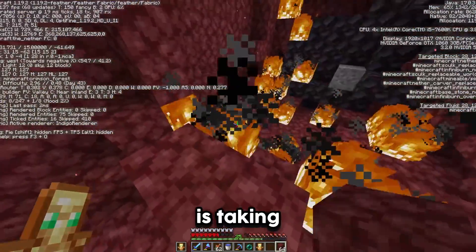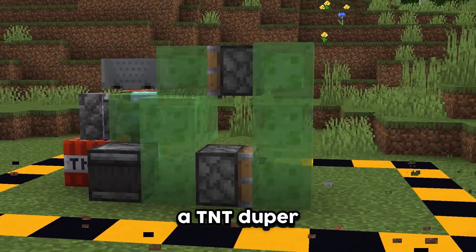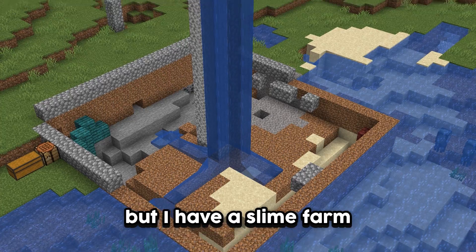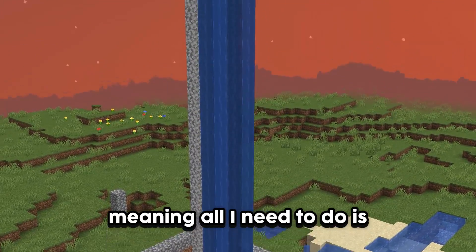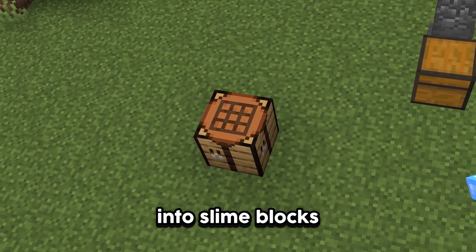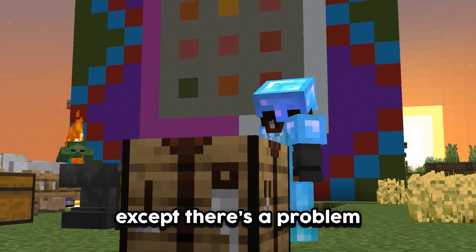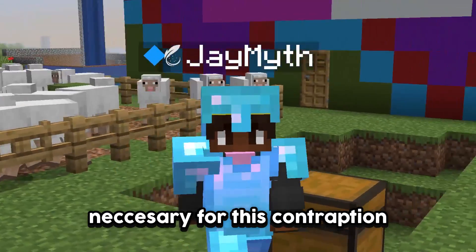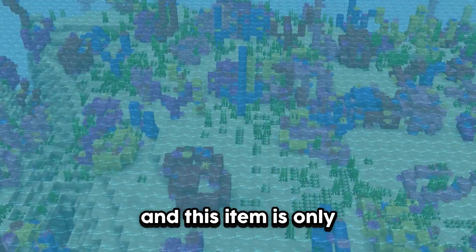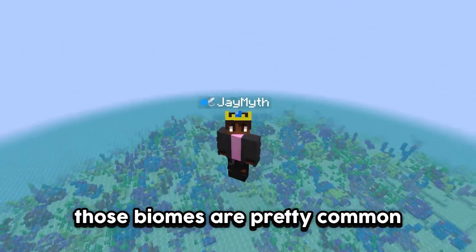This is taking way too long, which is why I'm going to build a TNT duper that can go back and forth clearing out a massive area. The first thing I need is slime balls, but I have a slime farm so all I need to do is wait. Then craft the slime balls into slime blocks and craft everything else — except there's a problem. I'm missing a dead coral fan, which is only found in coral reef biomes.